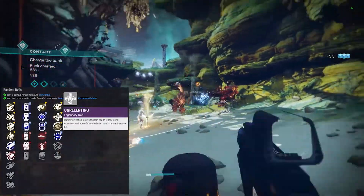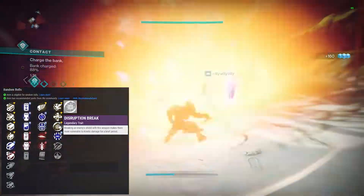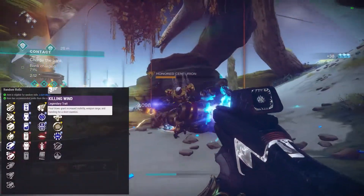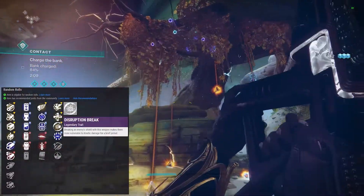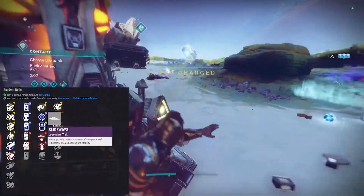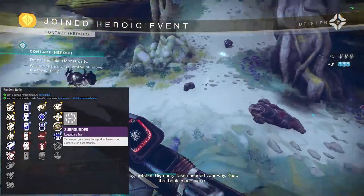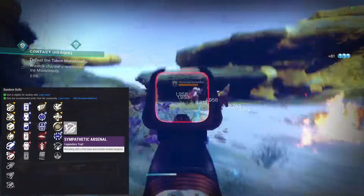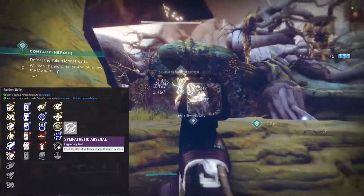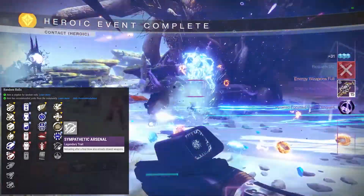If you kill a guardian it will proc; yellow bars yes; red bars you gotta kill more than one. Disruption break - breaking an enemy's shield with this weapon makes them more vulnerable to kinetic damage for a brief period. I like this - if you had killing wind and disruption break, you pop a shield and then switch to your kinetic - probably a good combination. Or if you had slideways, you pop a shield, do the damage, then slide to reload. Surrounded - weapon gains bonus damage when more enemies are in close proximity; good for SMGs, not sure I'd want it on a fusion rifle.